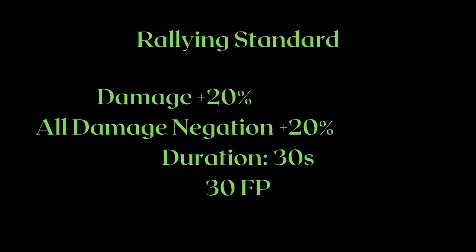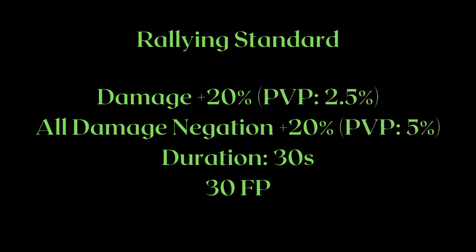However, one thing you might not know about Rallying Standard is it actually has a PvP modifier. I will be doing a video on all the buffs and debuffs including their PvP alterations in the future, so subscribe so you don't miss it. The PvP modifier makes this buff incredibly weak, nerfing your damage boost from 20% to 2.5%, and your damage negation from 20% to 5%.